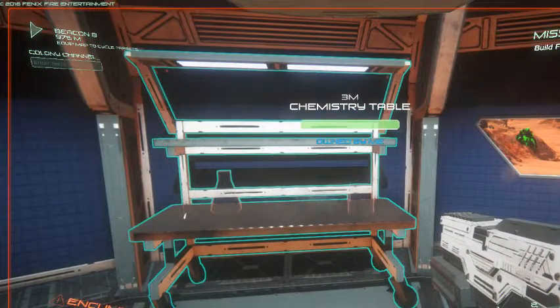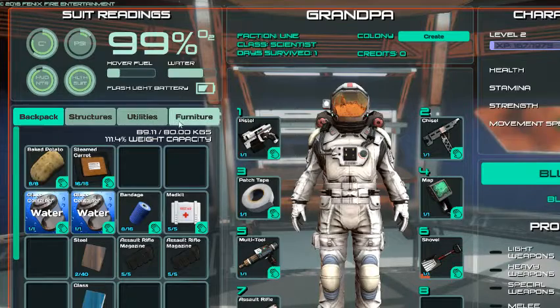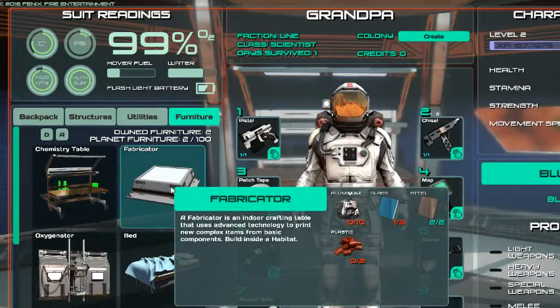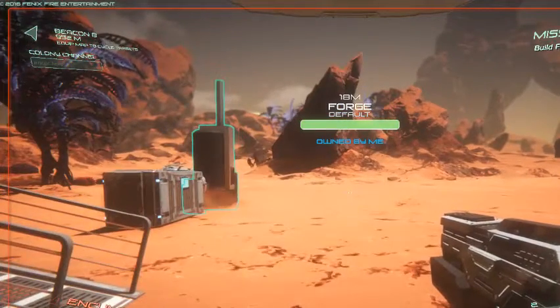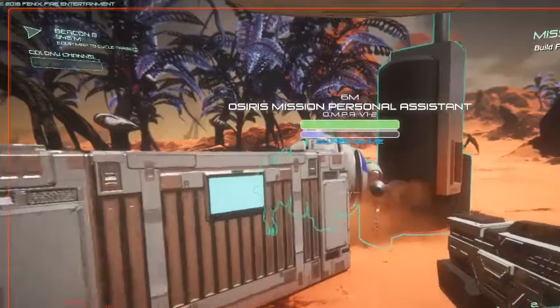Build a fabricator in the habitat is my next mission to do. A fabricator is listed under furniture. I've got aluminum, glass, and steel, but I don't have plastic and I don't know how to make plastic. That was one thing I was going to figure out today. To make plastic, you need carbon and hydrogen - I wrote this down. I didn't know how to make that.